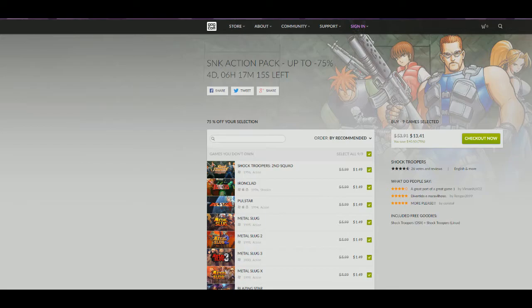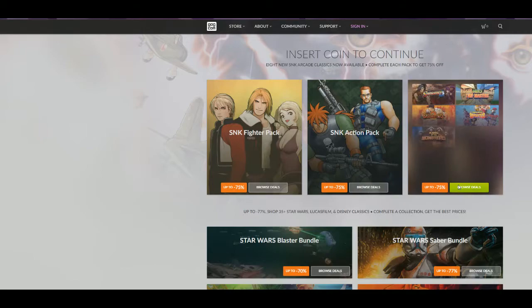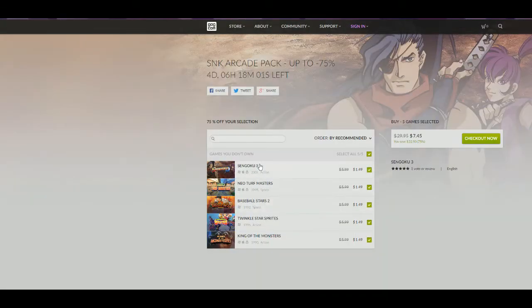I hear the front end for it is pretty bad. In here you've also got Sengoku 3, which is probably the best game out of this collection for most people, and Twinkle Star Sprites. I hear the Steam port for this is pretty bad, so this is the best way to legally get the ROMs — something that most people don't appreciate.